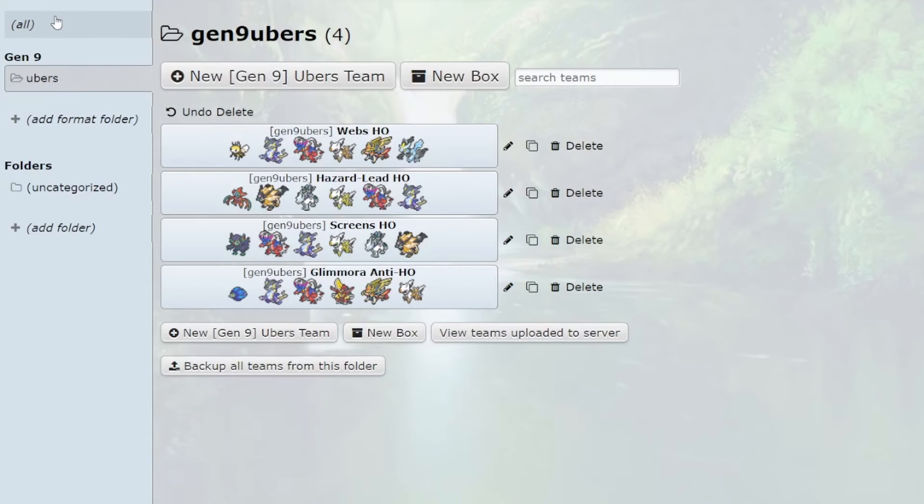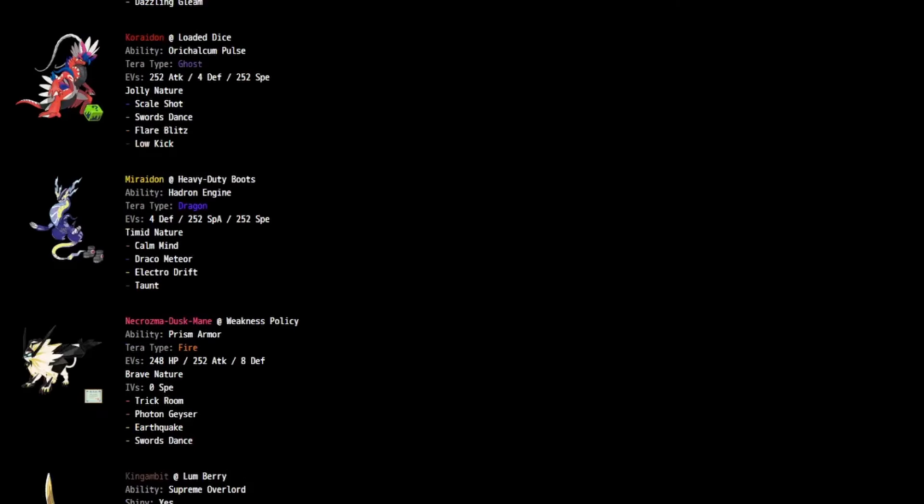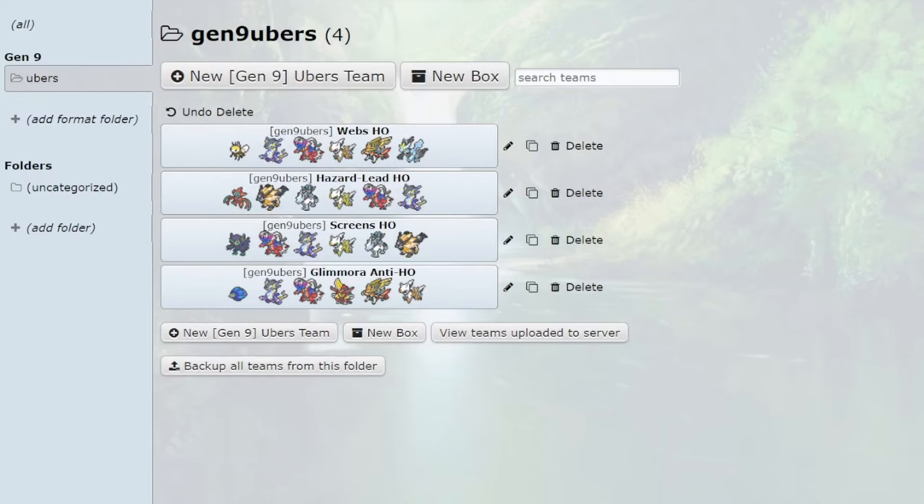I hope I gave a good tutorial on how to build these standard teams. In Ubers in every playstyle there are maybe 7 to 8 viable mons, but within those there's a lot you can change, which is nice. There's a lot less to account for but also a lot less to play with — I really like that. In the description I'll be linking some standard HO samples I put together, mostly compiled from stuff I built and stuff Oreo passed me. If you enjoyed the video, subscribe, like, all that good stuff. I hope you guys have fun building and testing these teams on ladder. If you want to see another video covering bulky offense, balance, and stall, leave a like and comment. Peace!